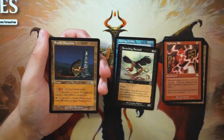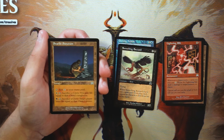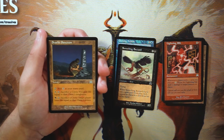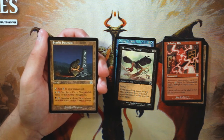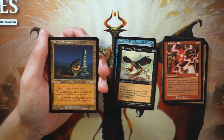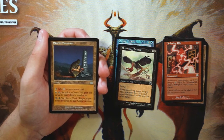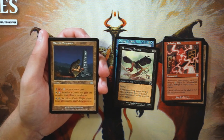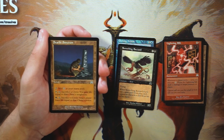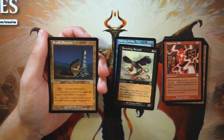Starlit Sanctum is a land that taps for one generic mana, or you can pay white and tap it to sacrifice a cleric and gain life equal to its toughness, or pay black and tap it to sacrifice a cleric to make target player lose life equal to its toughness. This is clearly meant for the white-black cleric deck. If you're in that deck it's a useful tool — I'd definitely run it — but otherwise there's no reason to pick it up.